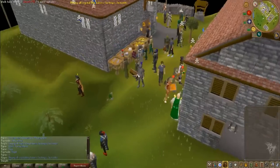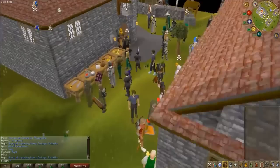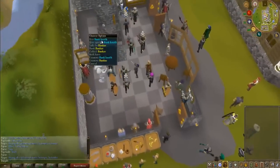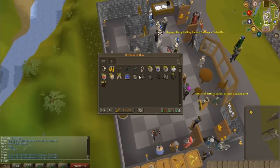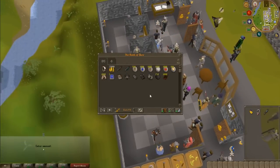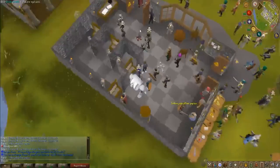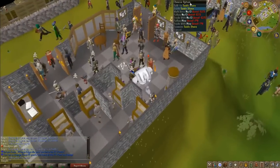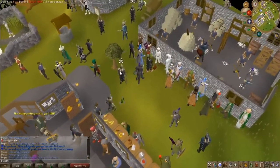Here we are in our complete and utter noob gear in the spawn area. We haven't got anything, we've just got the starter bank. I'm just going to grab everything I'll need. You start off with that much — 2.5mm — so that's always good.